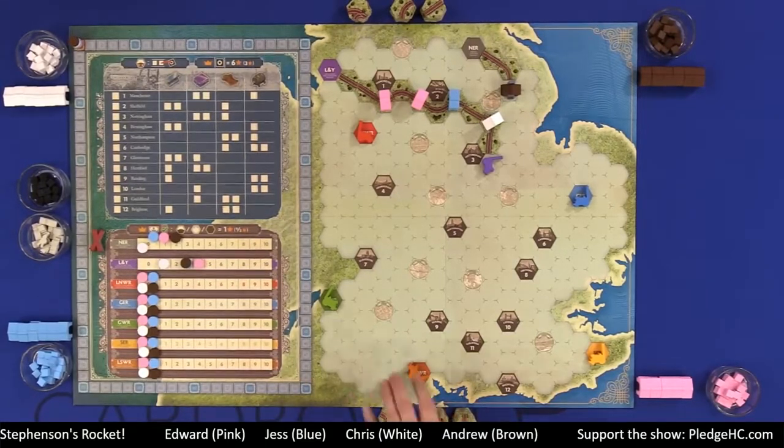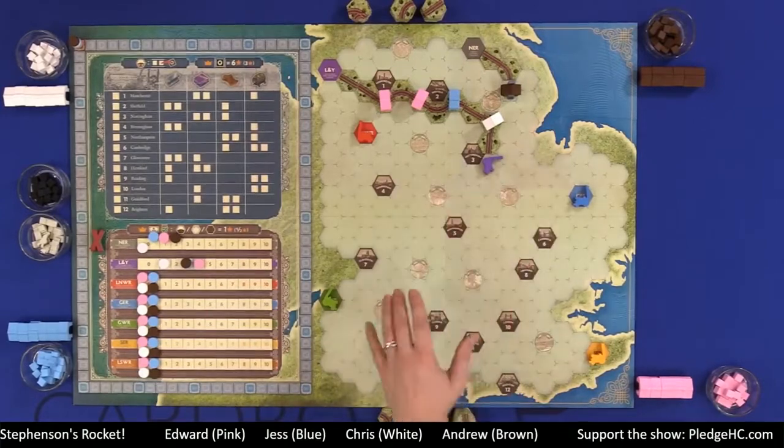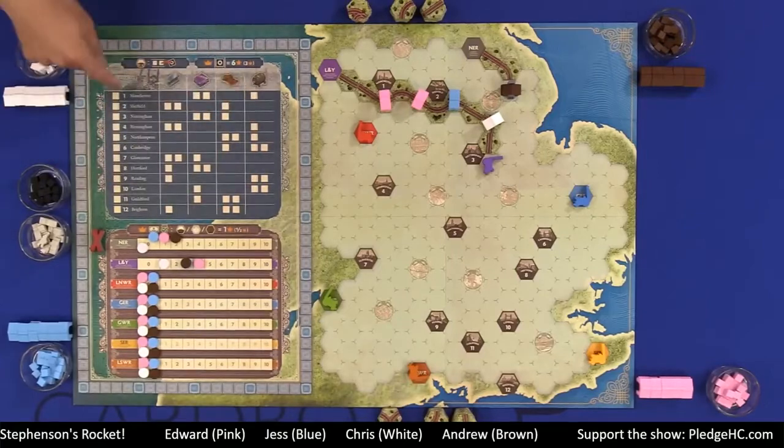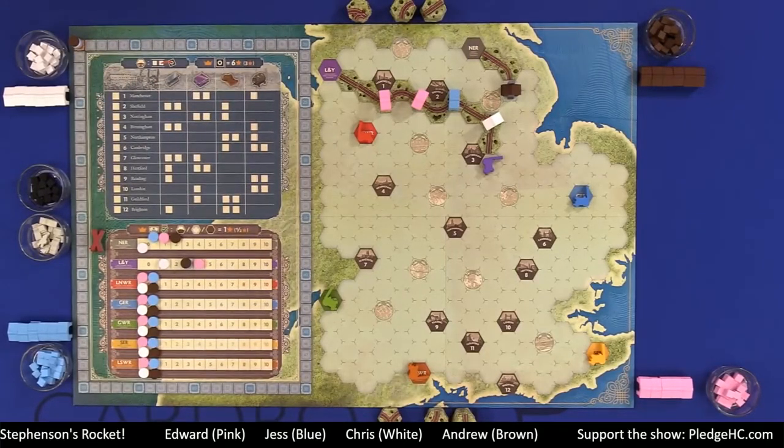On the right-hand side, we have a couple of examples set up, but we have the different railroads that are starting. We have the investment track for those railroads, which represents the number of shares that we have in those railroads. In the top left corner, we have city investments of the different types of industry that, when these railroads connect to them, will pay dividends — i.e., get victory points. We also have a victory point track around the outside, and a couple stacks of basic track as well as advanced track.